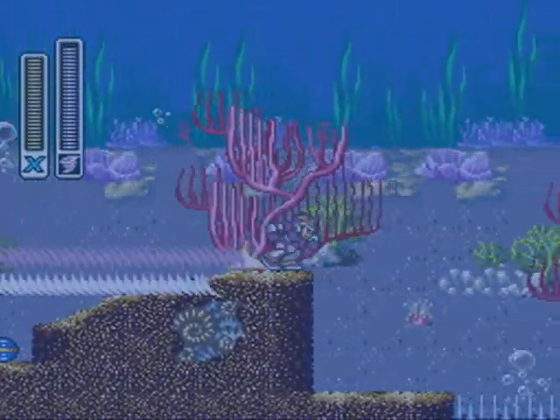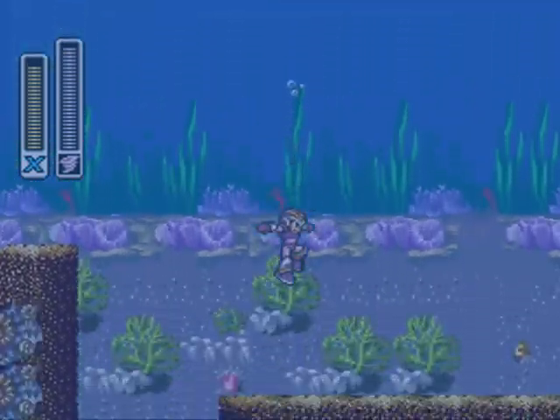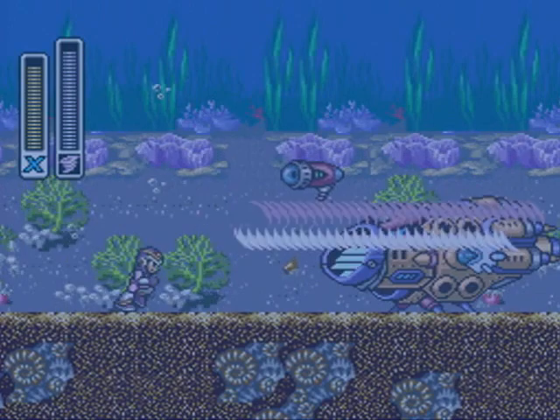These little seahorses are called Sea Attackers, which is the most uninspired name possible for such an enemy, but oh well. And here's mini-boss number one.